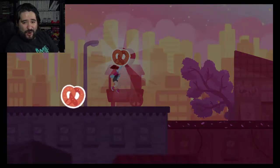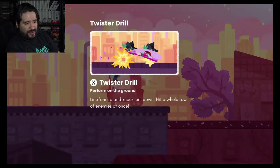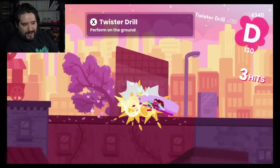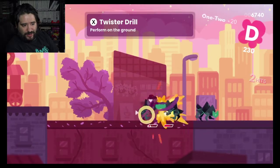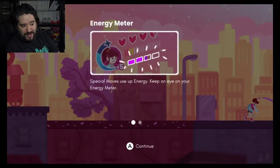Look, I found a pretzel! Who doesn't love pretzels? A warm pretzel gives you the twister drill. So this gives you an attack — you can do a twister drill like that. Look at that, a brand new attack where I can just attack my enemies and give them a twister drill. Of course it has a cooldown because it's a special attack, but it's nice.